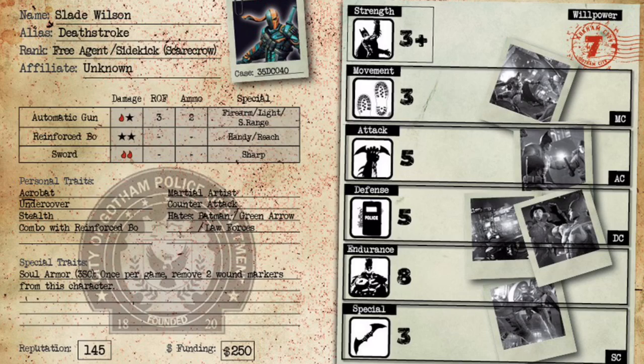Let's jump into his weapons. He's got an automatic gun that has a damage of a blood and a stun, rate of fire three, two ammo. It's a firearm, which means it wounds on a two plus. It's light, which means you can shoot it even if there's an opponent within five centimeters of you — normally you can't do that. And it's short range, so 20 centimeter range.